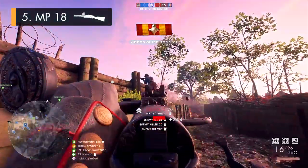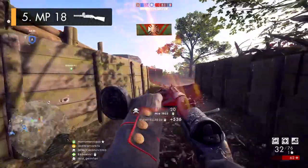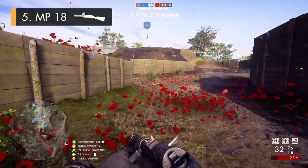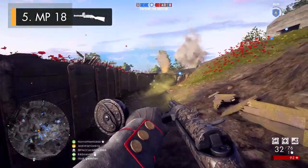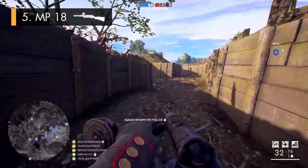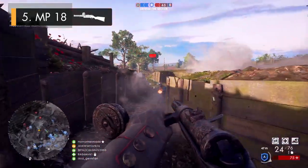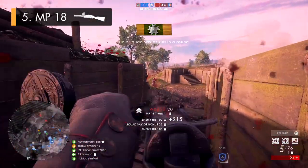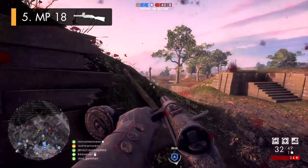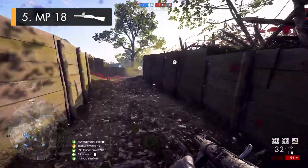The MP18 might have some of the slowest kill times of all the assault guns, but it's still generally going to drop your enemies faster than a lot of the other weapons for the other classes. And of course, if you start shooting at your opponent first, you're still going to have the advantage over them even if they're wielding a faster firing gun, as there isn't really a massive gap between the SMG kill times — and if you get the drop on your enemy, they're usually not going to have enough time to react or counter your attack. It's a great weapon when it comes to ammo management, as it can hold up to 32 rounds at a time and its magazines can be exchanged pretty quickly, so while you're running around in the thick of the action, the MP18's usually got enough bullets to do what you need it to.